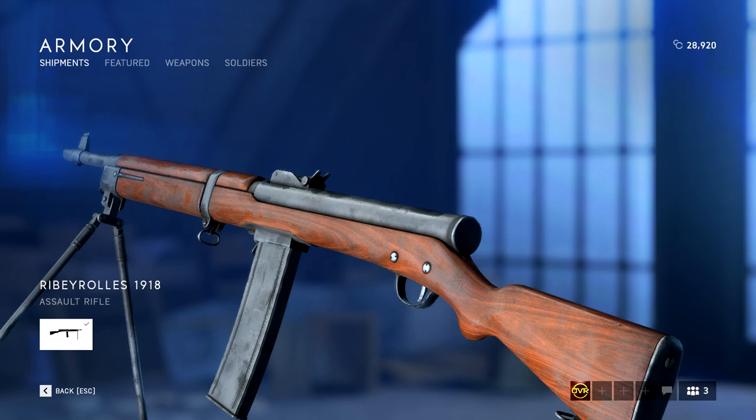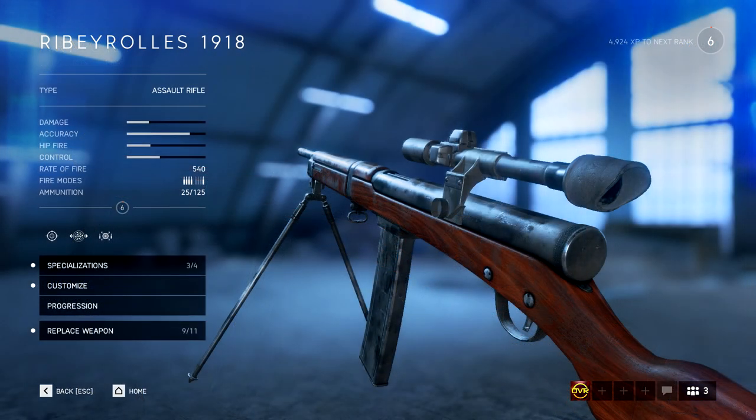I figured I'd do a little capturing and show you guys the weapon for those who haven't powered up their console or PC yet. It is essentially pretty much the same as the weapon from Battlefield 1 — it's got the two fire modes, fully automatic and single fire, and it has a fire rate of 540 rounds per minute.